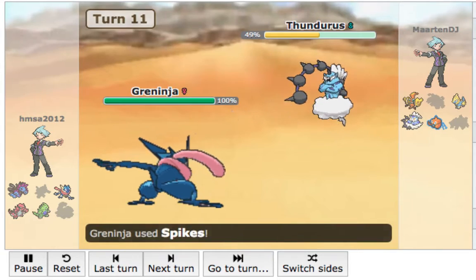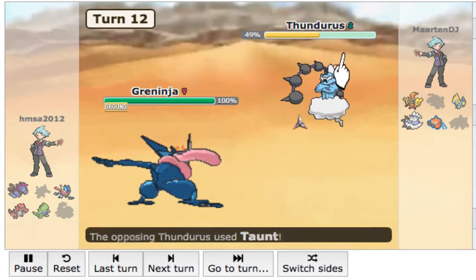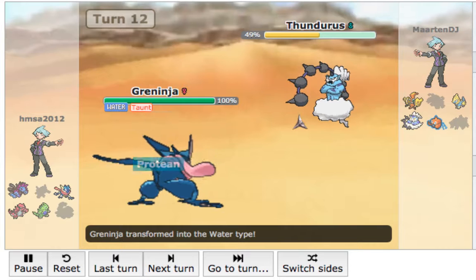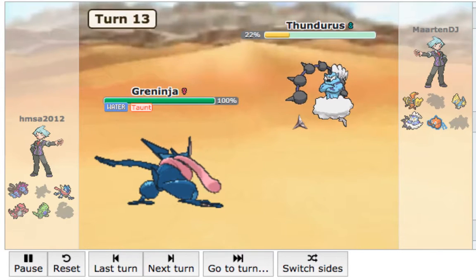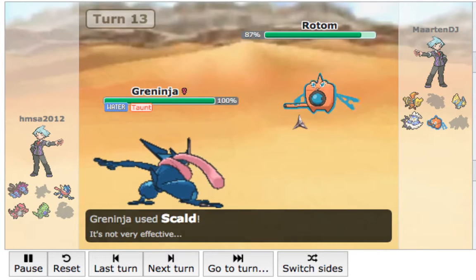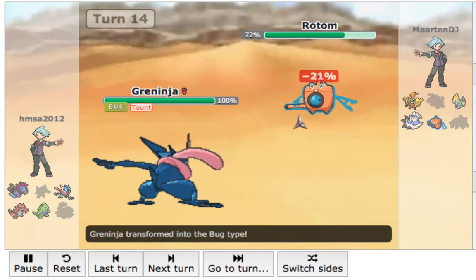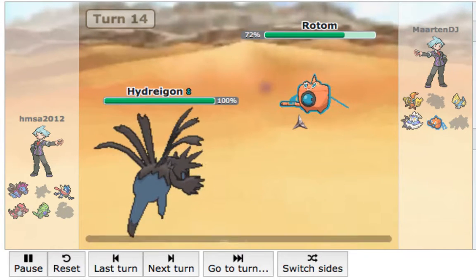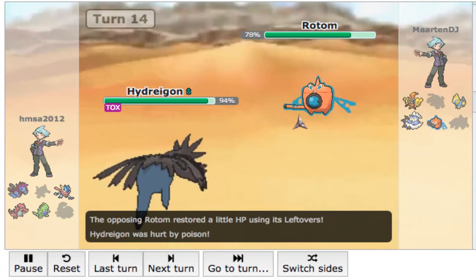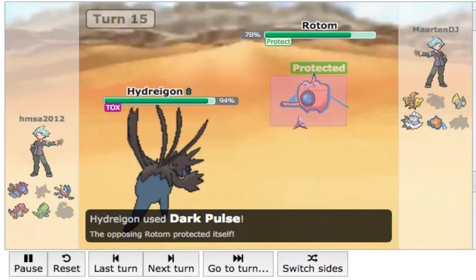I have Greninja here — now here's some god plays. I go for the Spikes expecting him to Thunderbolt me, but then he Taunts me expecting me to Hazard Stack. I go for the Skull Bash — I got you on them crossovers. He goes into Rotom — I fire off a Skull Bash. Taunted, which is perfectly fine. This Rotom is going to be kind of a menace against my team. But I'm going to U-Turn out because I don't want Greninja taking any damage. I go into my Hydreigon because it can just wall this Rotom into oblivion. This Rotom has Toxic and Protect so it's going to stall out some of my HP.